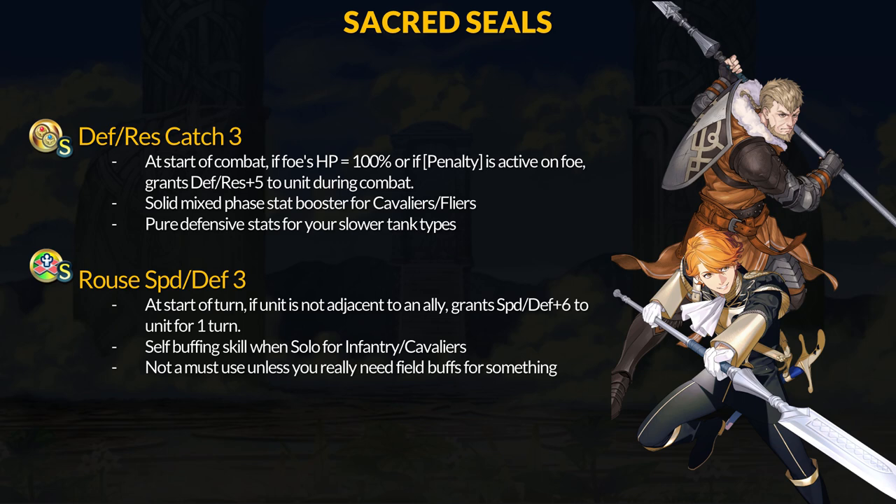The other seal for this month is Rouse Speed and Defense 3. At start of turn, if the unit is solo, grant plus 6 Speed and Defense as field buffs to the user. Rouse skills are self-buffs for Cavaliers and infantry units, but require you to be alone. Depending on your team and map layout, this isn't always possible, so they're not always super easy to activate.